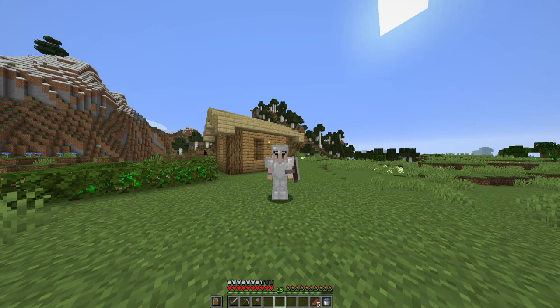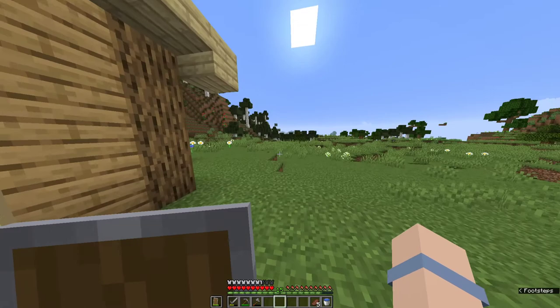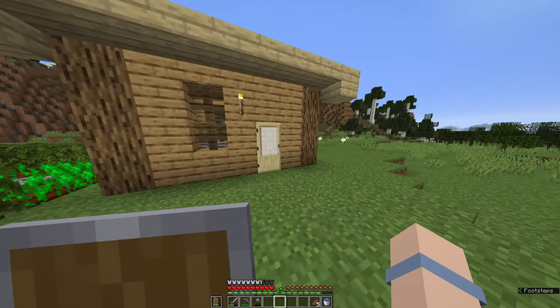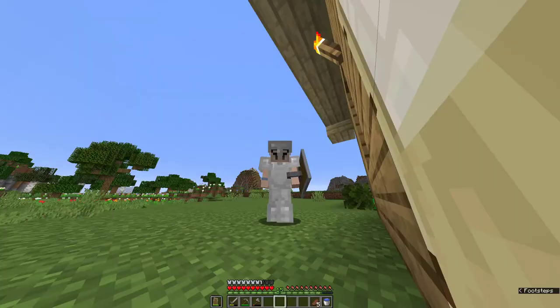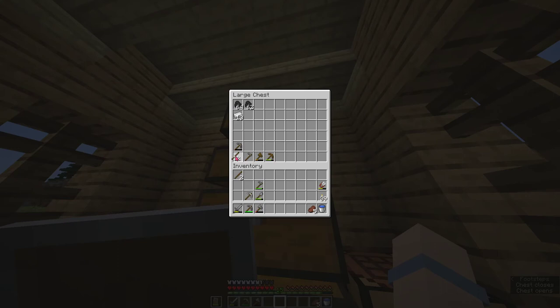Welcome back to the Minecraft survival series — this is the third episode. In this episode we are going to explore the surrounding area around my base. In the last episode we did a tiny wheat farm as well as a sugar cane farm, and I also got some wood to expand the house. It was a very basic episode, but in this one we are going to explore a little bit further.